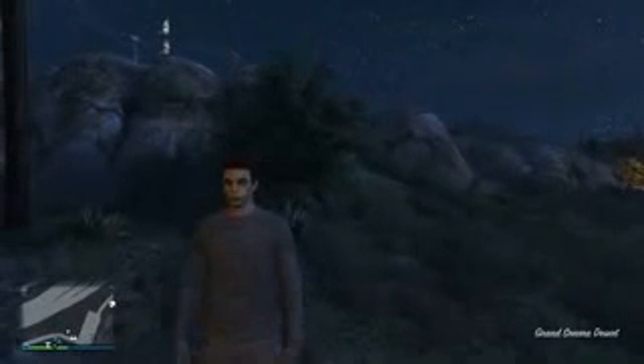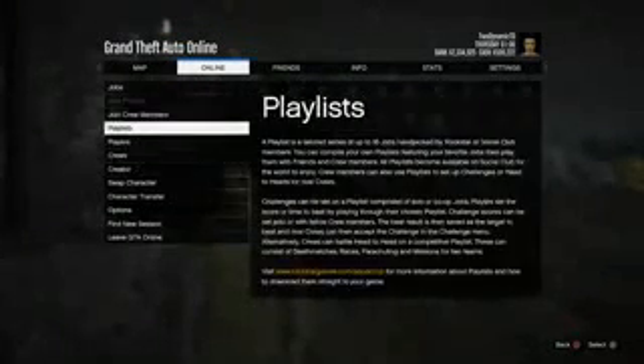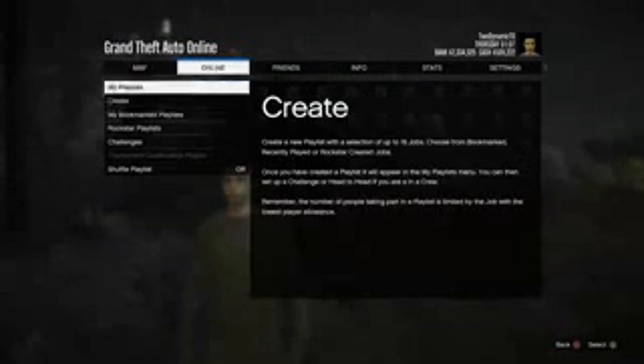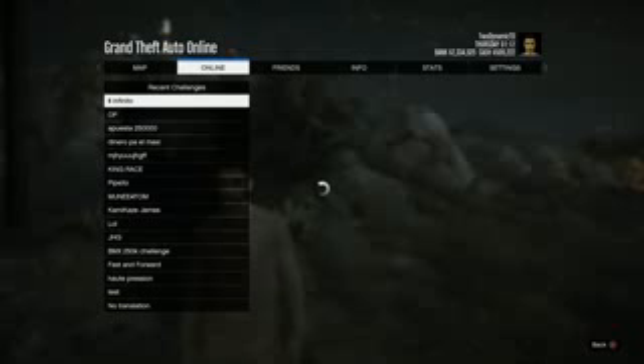Now to start things off, the first thing you want to do is go into a random online session — it can even be invite only. From there, go ahead and press the Start button, go across to Online, go down to Playlists, then go down to Challenges. As soon as you've done this, you will notice that there are a bunch of different challenges to choose from, mostly showing $250,000.